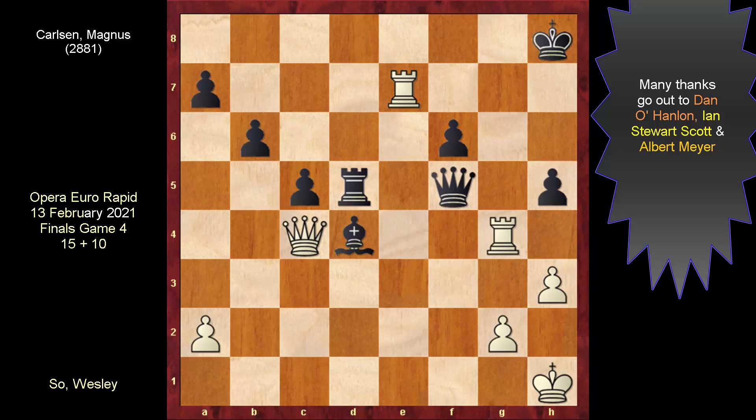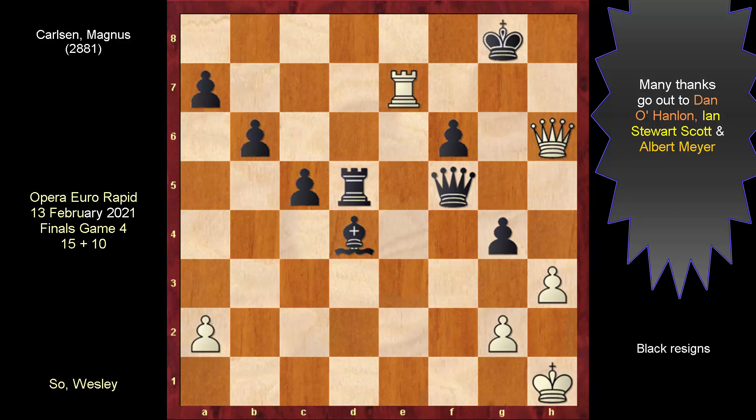Here it is — Magnus throwing in the towel. This outpost on h6 cannot be covered in any way possible, and it's all because of the rook pair. For example, if you get rid of the rook, deliver this check, and we have it made in one move. If king g8, this is how you do it.